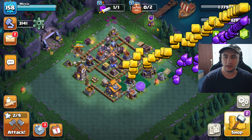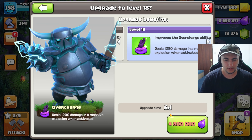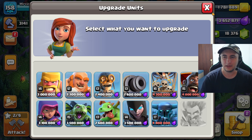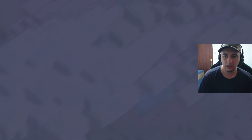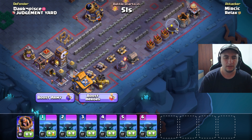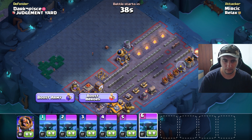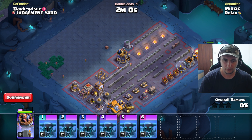I wanna get the PEKKA so badly — we just need level 18, so we're gonna wait until we get enough loot for the PEKKA to go up. I'm gonna go like so. We saved pretty much all PEKKAs here — just a gift. On the first base, someone's doing a progress base. Okay, I need to think about what I'm gonna need to upgrade.